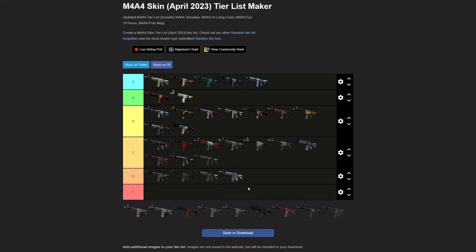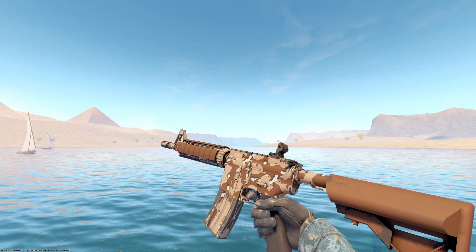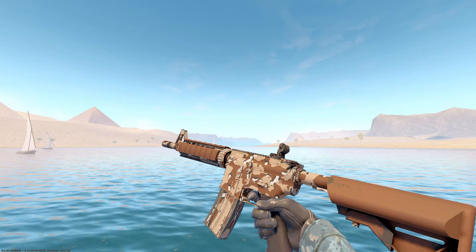Urban DD Pat — that, but uglier. This probably goes D or F, to be honest. I don't know if it's quite F, but it's definitely D. Yeah, I think it's bottom of D tier for me. I don't think it's an F tier skin, but it definitely does not have much going on at all.